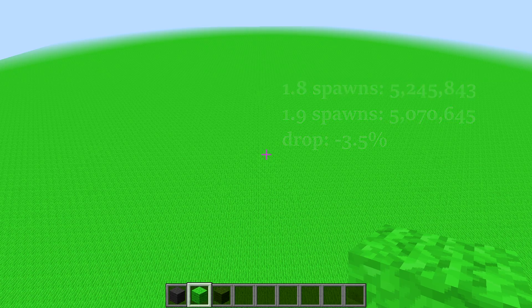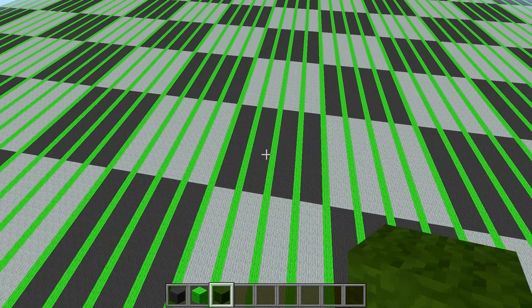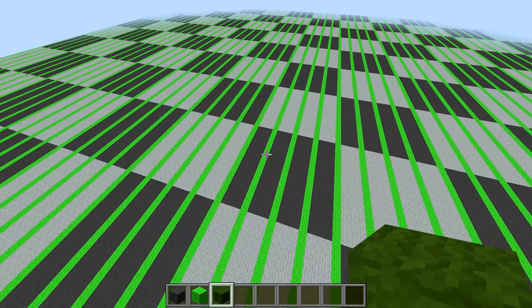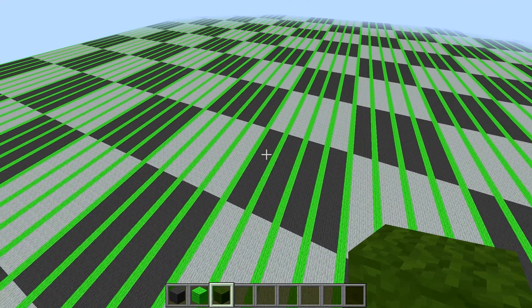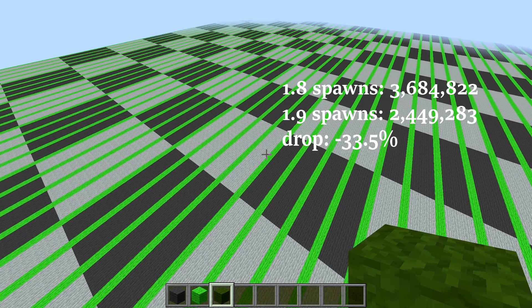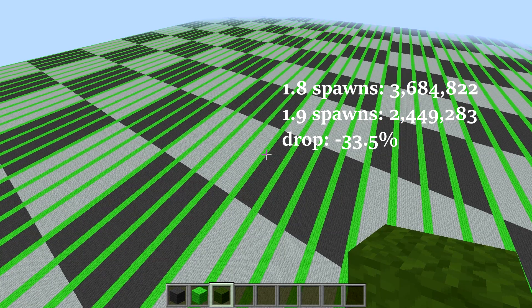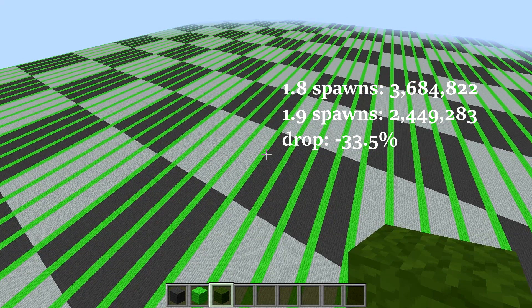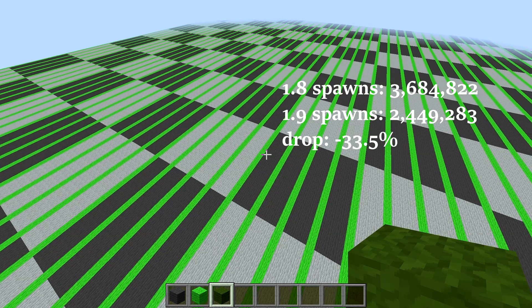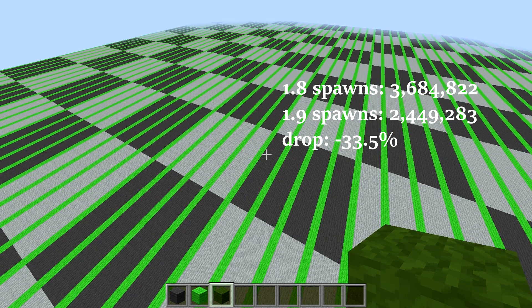Let's check a different scenario: long stripes of spawnable locations divided by a few blocks of non-spawnable space — typical in fast-reaction piston floor retracting mob farms. Since most locations are not available for spawning, the game has to hunt a bit for a suitable spot. The drop in spawn rates in such farms is 30% compared to 1.8.